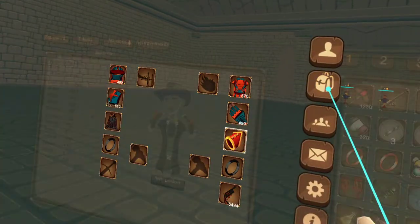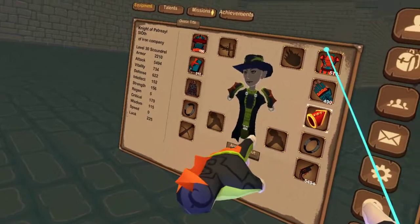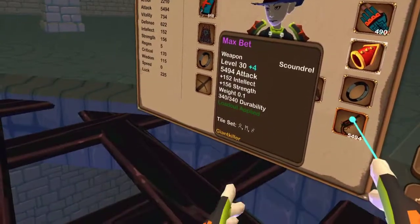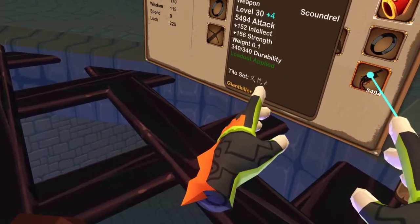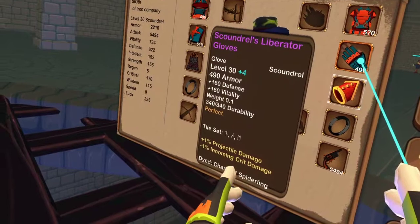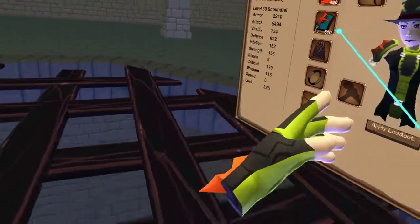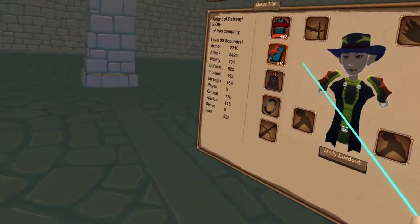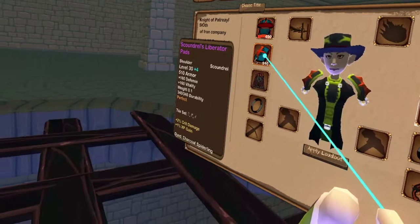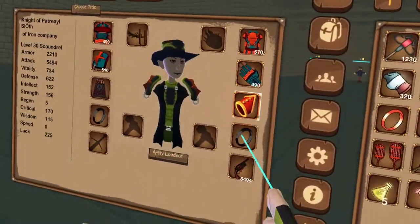Alright, so just really quickly going over how to proc each individual tileset for Scoundrel. The main tiles are the affliction symbol, polymorphed M, the Z with the line through it, the cross, and the F. Each tile has a specific requirement to complete its quote-unquote ritual, which will lead into the next step and eventually proc them.